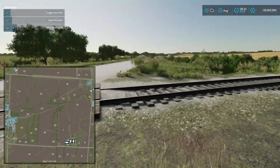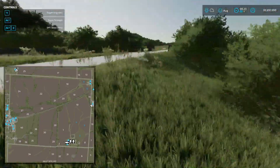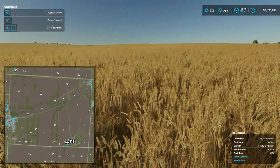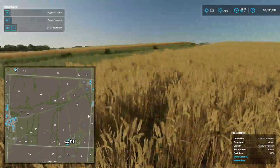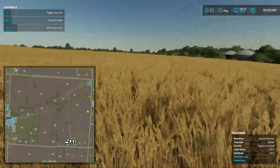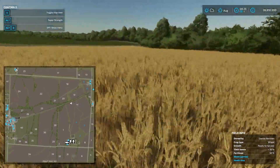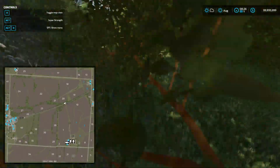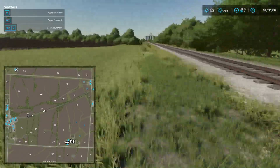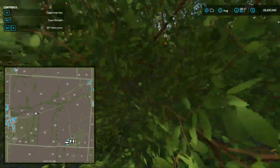We don't have a custom train or anything, do we? We'll look for that on the way back. The only thing you can't buy is the BGA it looks like. Oh, we're on the bridge again. Look at the size of this field - gigantic! I like how it's just so oddly shaped. Here comes the train - I want to catch it to see how big it is. Look at this field, holy crap!